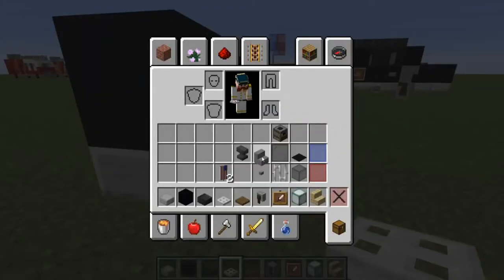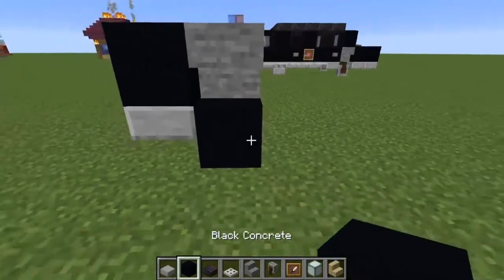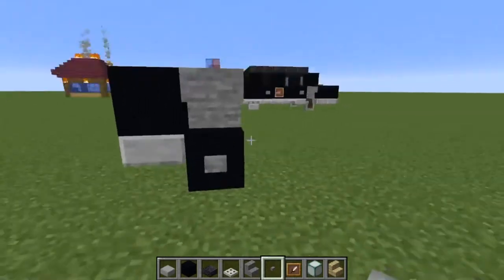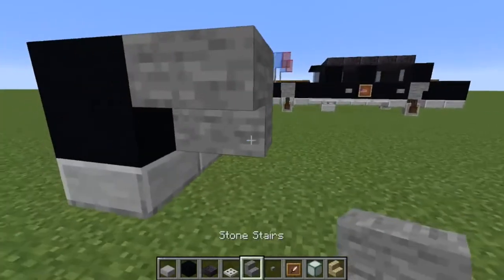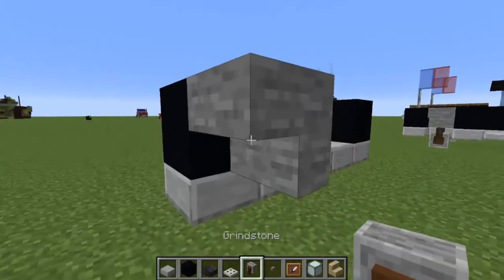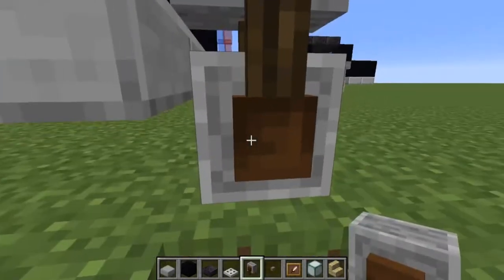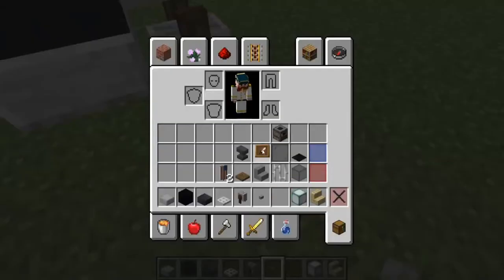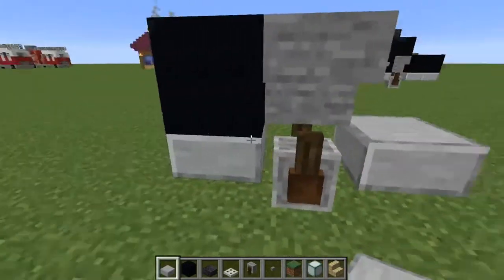For the side you need to use a grindstone. You could use a normal block with a button like this to make it look like a wheel. We'll do it the way I've done it over there so you can see, and then we'll show you at the end what it looks like without the grindstone. We need an upside down stair here, and then underneath you want to get underneath because you have to place this upside down. You want the side of the grindstone to be facing out to make it look like it's a wheel. Then we'll just go ahead and fill this in, and then you want to do another slab on the other side of the grindstone — one slab either side.